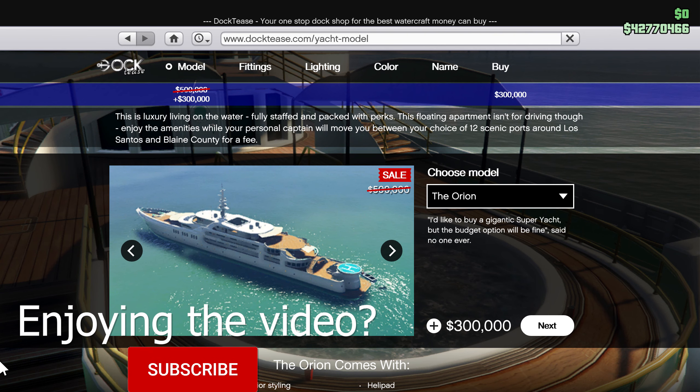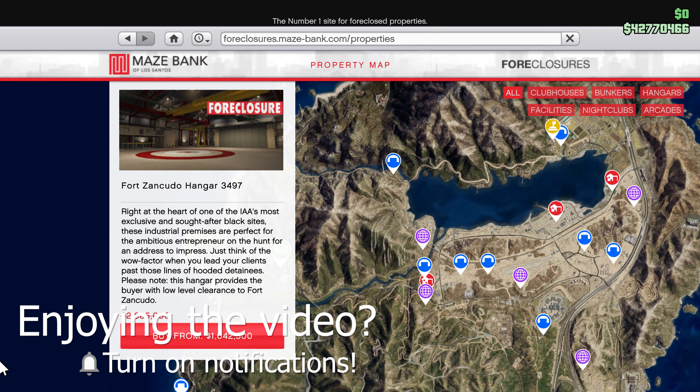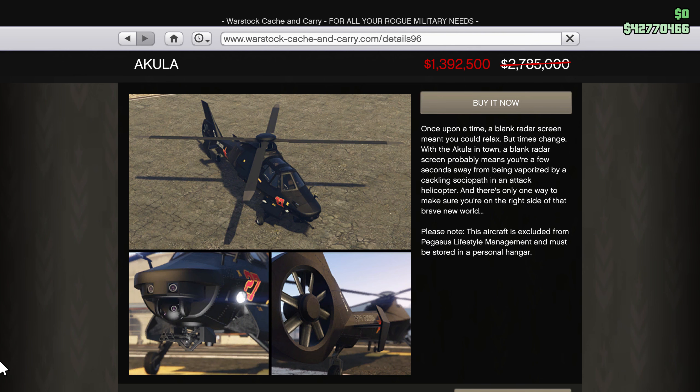You can save 40% off of all Yachts, the Truffade Thrax, the Classique Scramjet, and the Itali GTO Stinger. You can save 50% off of hangars and hangar modifications, along with the BF Ramp Buggy, Mammoth Patriot Stretch, Buckingham Akula, and the Volatol.